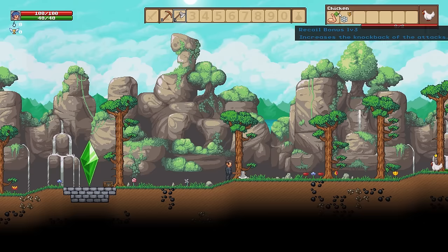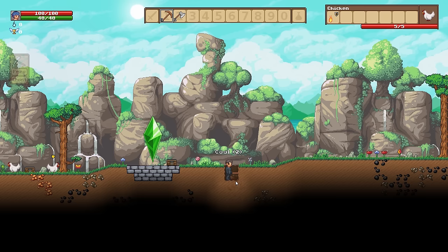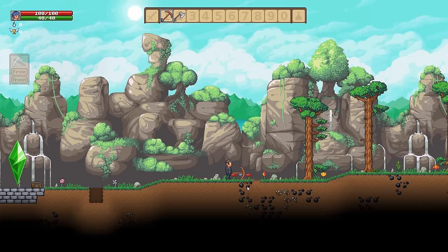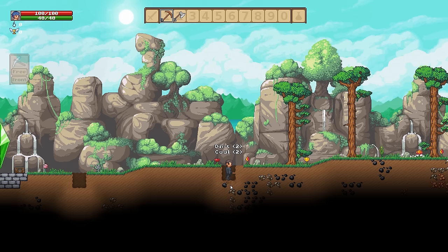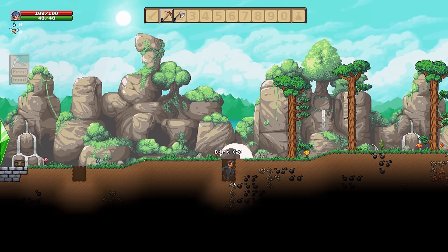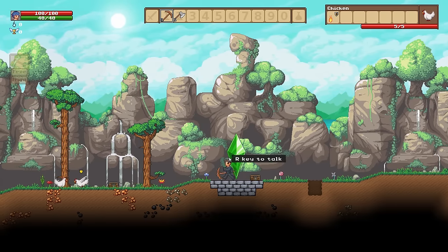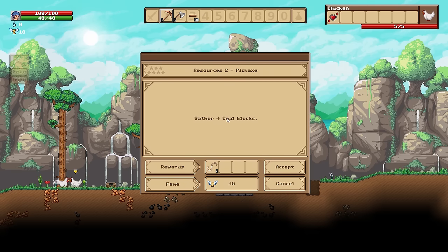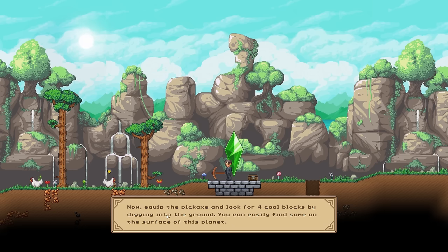I've got big muscles, I think — recoil bonus! Let's get our coal. I can get to the dirt. We've got some coal. I like how it doesn't immediately take away the block — it just kind of takes what's in the block first. This looks like it's iron, at least I'm hoping it is. What is my current quest right now? Resources 2 — gather 4 coal blocks. Now equip the pickaxe. Look for 4 coal blocks by digging — I already did this!